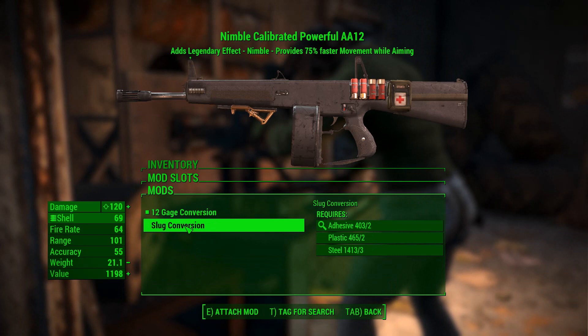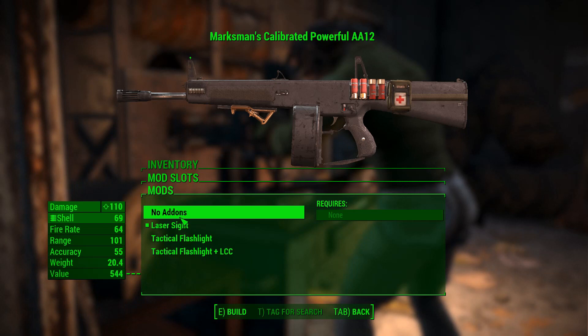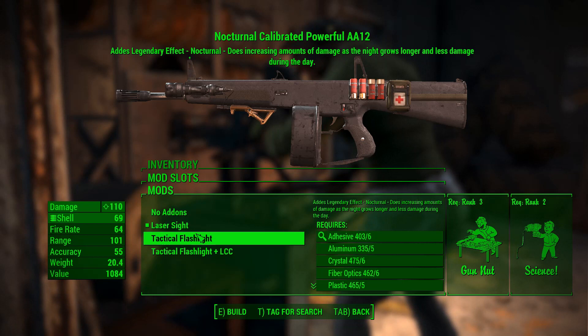The range is the same whether you use buckshot or slugs. If you choose to add on a laser sight or a flashlight, they do add a legendary option. The laser sight adds the effect Nimble, which provides 75% faster movement while aiming. If you go with the tactical flashlight, it gives you the legendary effect Nocturnal, which does increasing amounts of damage as the night grows longer and less damage during the day.